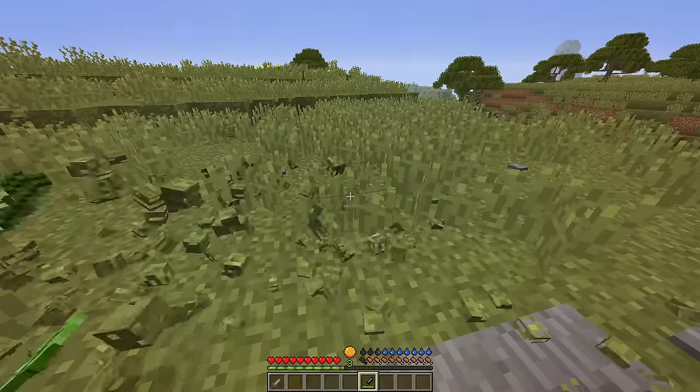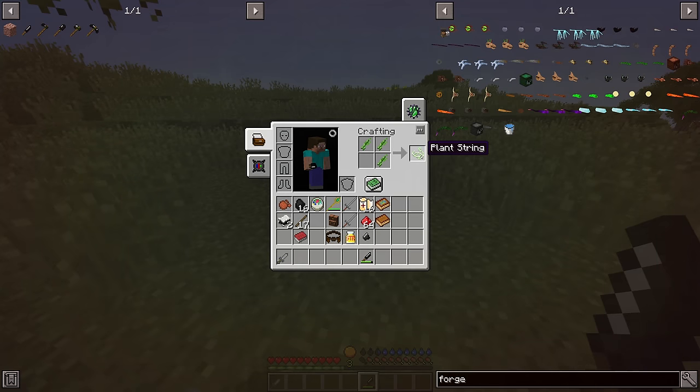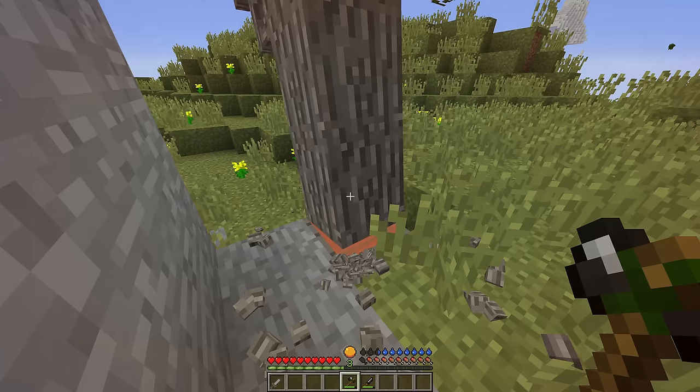With a flint knife, you can break grass. Grass that has been broken by a flint knife will drop plant fiber. With three of it, you can make plant string. With one plant string, a stick, and your last flint shard, you can make yourself a flint hatchet.